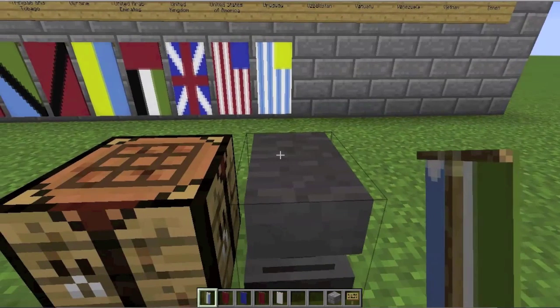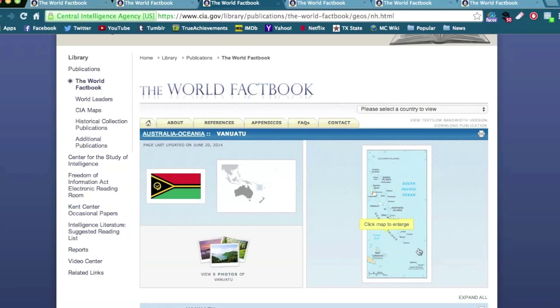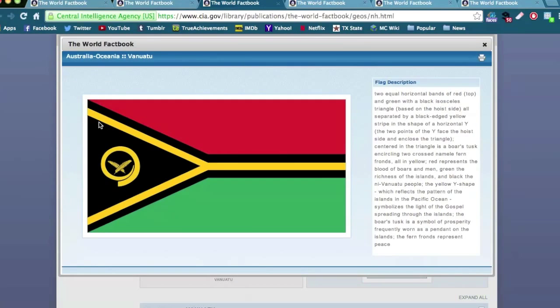The next flag is the flag of Vanuatu. Vanuatu is an island in the Pacific. I don't think I'm going to be able to make the yellow border parts, but we will be able to make the mini yellow triangle. It's a red flag with a green half, a black triangle, and then yellow. So it's going to be green, black, and yellow.